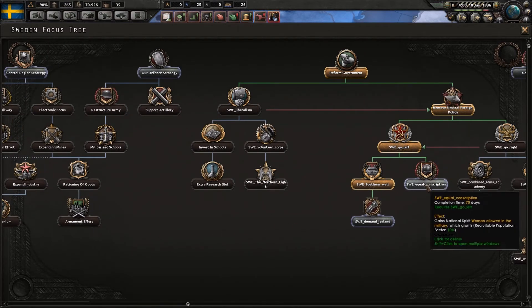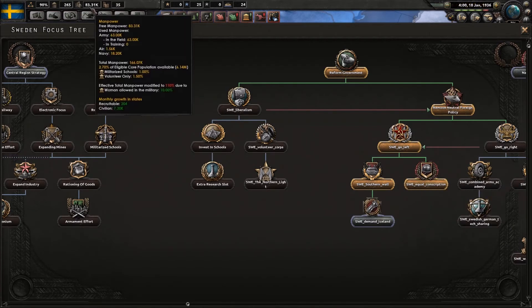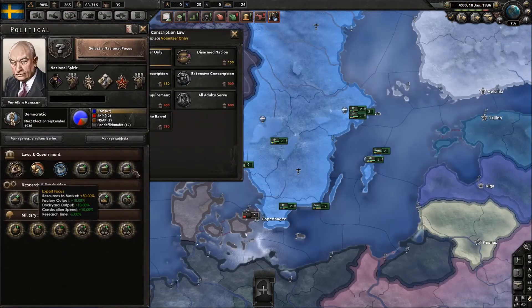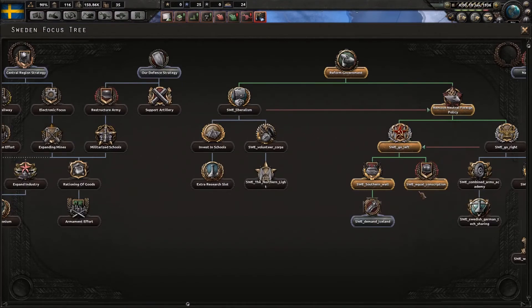Here we have equal conscription, which gives 10% recruitable population factor — representing women being allowed in the military. It gives about 13k manpower, which isn't great but it's something. It gets better later in the game when you go up to higher conscription laws, because it's a factor rather than a flat percent.